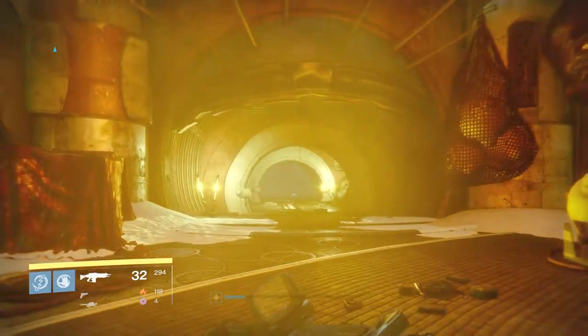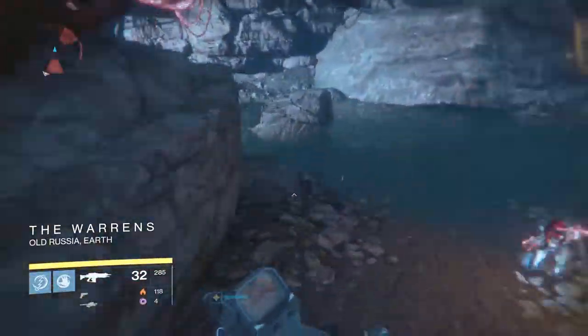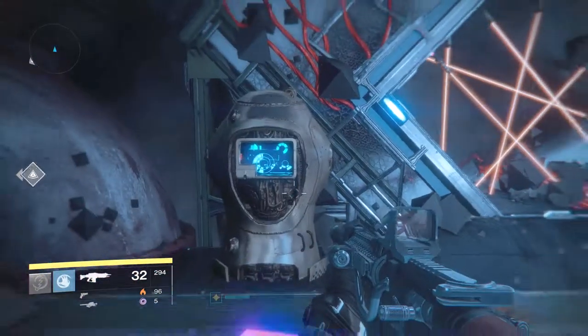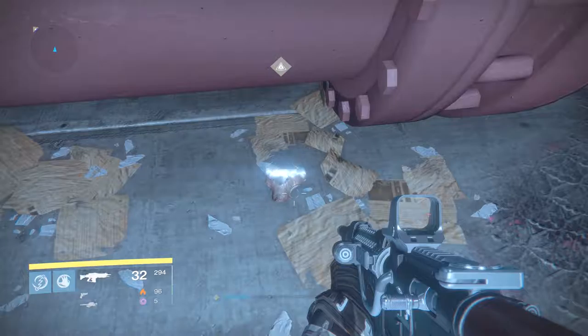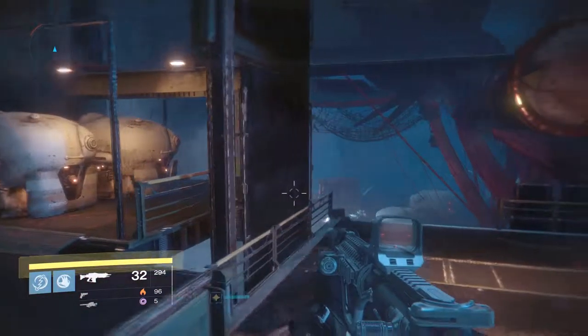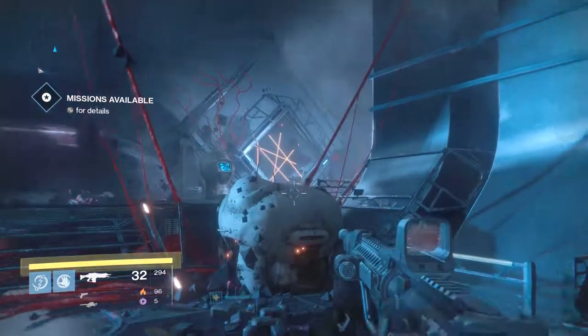You guys will actually be going back down to where you first used that splicer key, and it will be in the corner of the room. I'm showing you guys all this kind of fast-forwarded so that you guys have all the details and can see everything in case you might get confused or might not exactly know where they are. It's right here in the corner — right here is the door where it all kicked off.